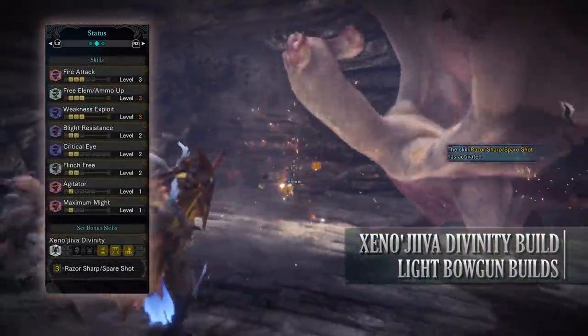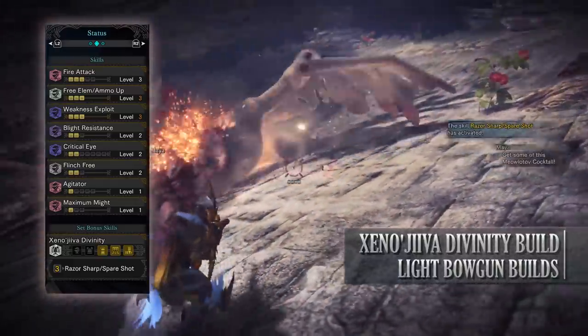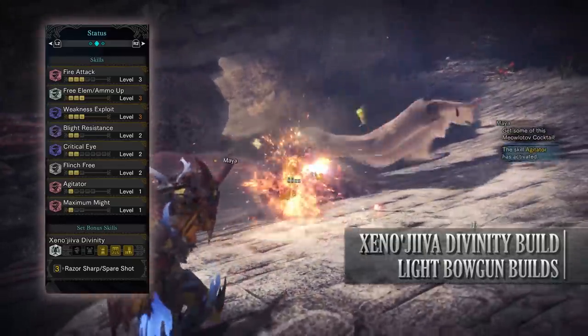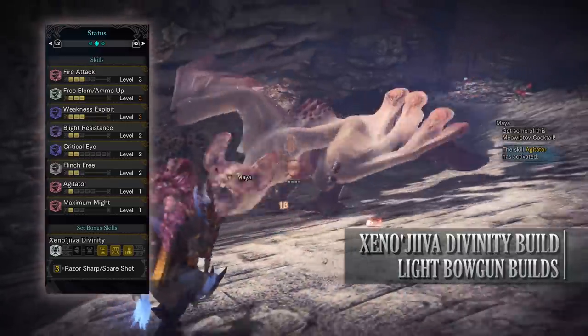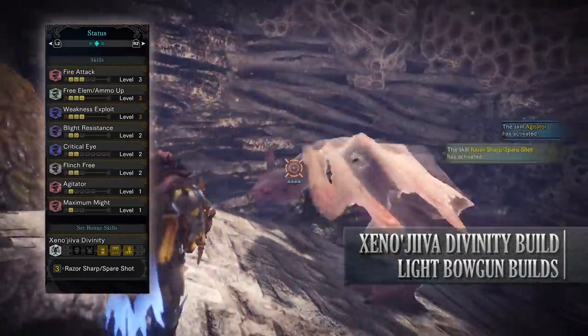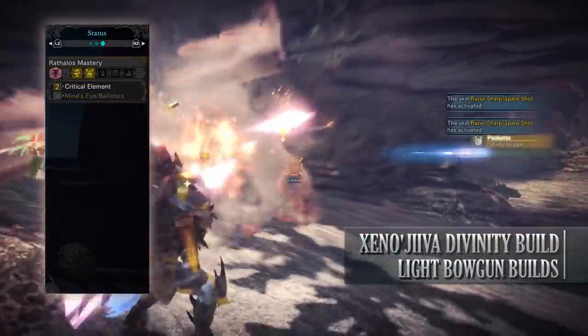As for the skills you'll have: Fire Attack level 3, Ammo Up level 3, Weakness Exploit level 3, Blight Resistance level 2 — a byproduct of the gear but still useful — Critical Eye level 2, Flinch Free level 2 — again a byproduct — Agitator level 1, Maximum Might level 1. You'll also have the Xeno Jiva Divinity set bonus — Spare Shot — as well as the Raffalos Mastery set bonus — Critical Element.